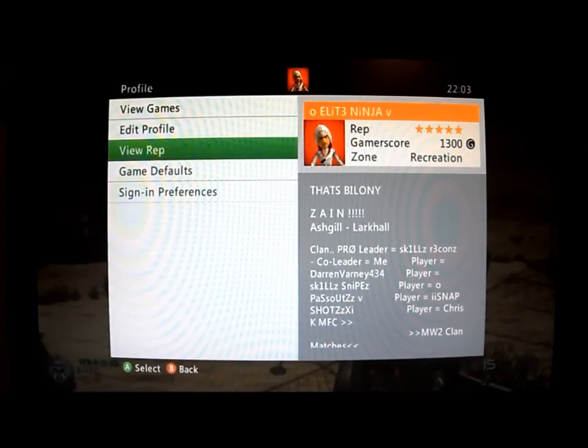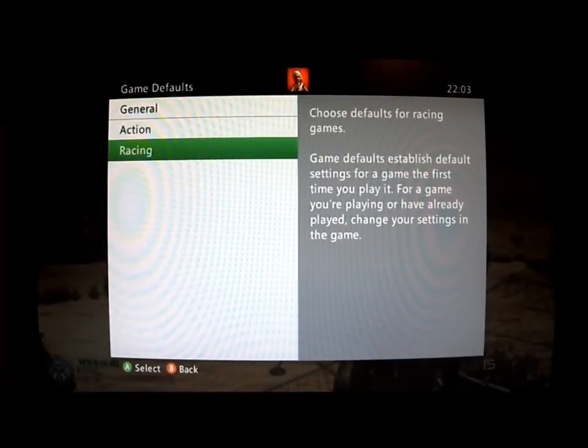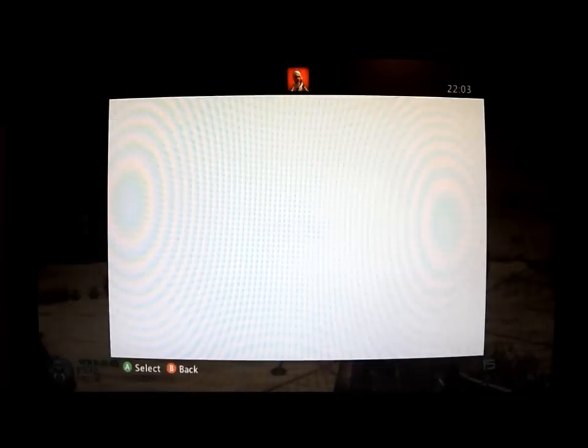So like I said, press the middle button, go to Game Defaults — don't go into any of them — go into General, then click Controller Sensitivity. As I said, keep pressing B to go back.